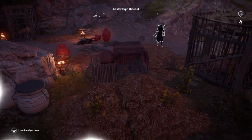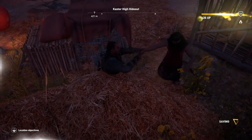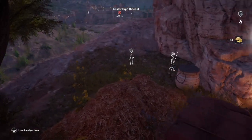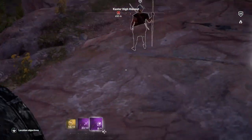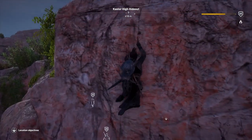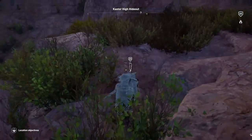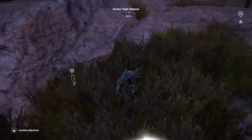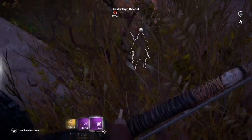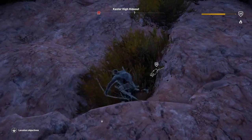Maybe we can whistle this guy over — yeah, he will come. I'm not going to free the lions if I can help it. There are at least three left to get. If I come around here I might be able to get one of them with a bow — like that. Two left — we'll climb up a bit. Maybe we can get another one with a bow from over this side — yep.